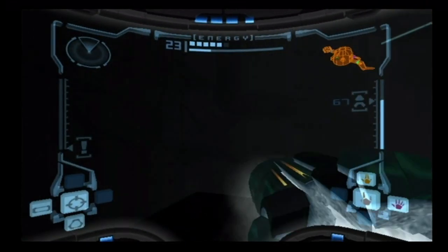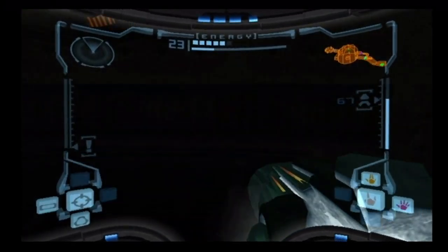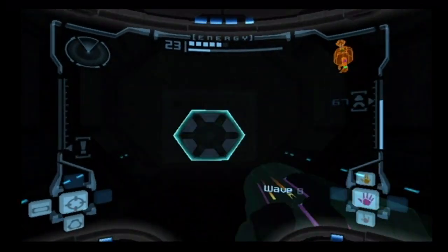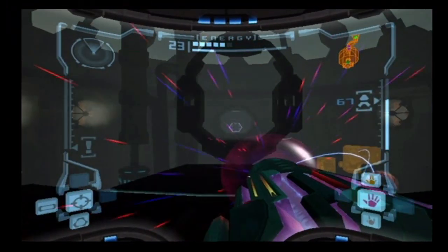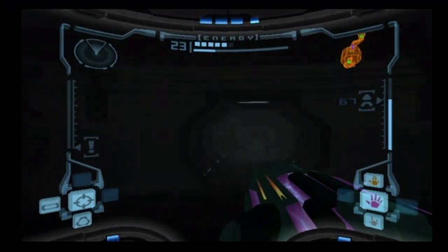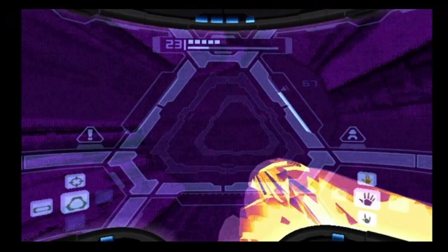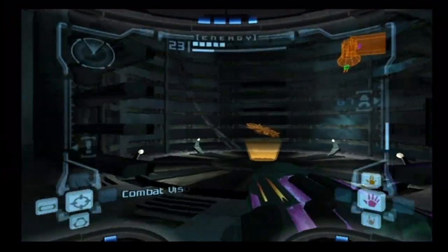I don't believe I missed anything in here, so we're just going to head on up to the top and go through the only door that we can actually go through that'll take us somewhere. Let's see which one this is - it's the safe station, of course, with just my luck. I guess I should have gone through the wave beam door. That would have made more sense. Safe station rooms usually are blocked by a missile door, and then they just become regular doors after you blow off the original missile hatch.